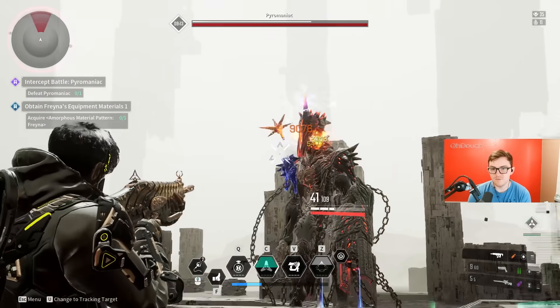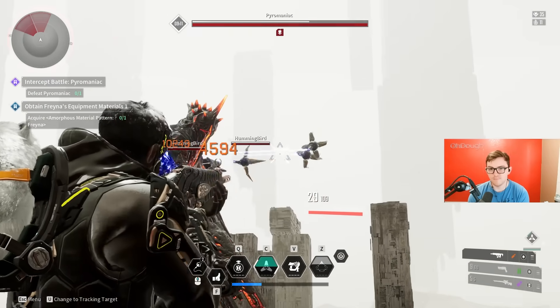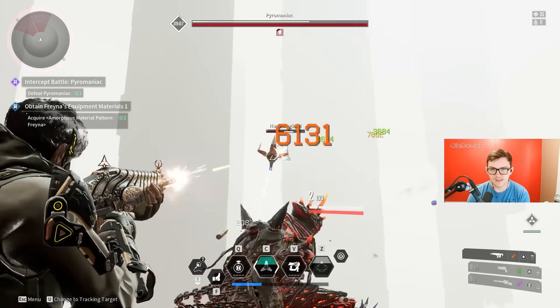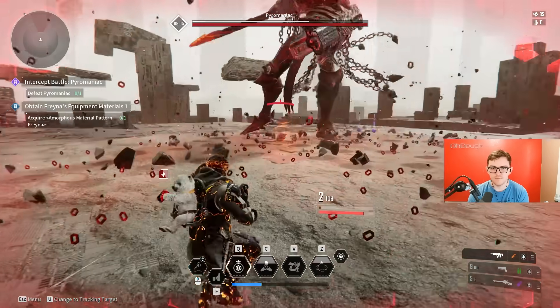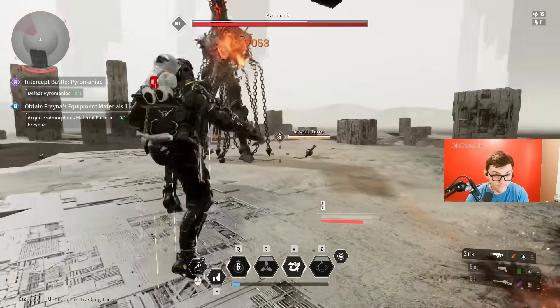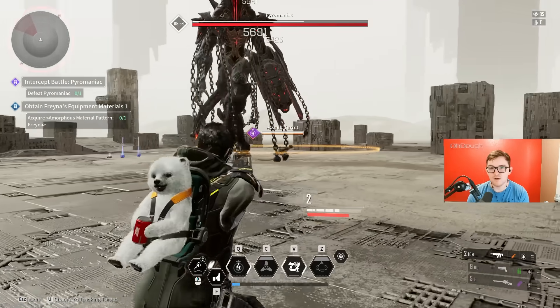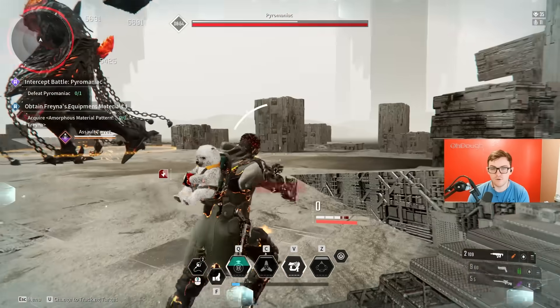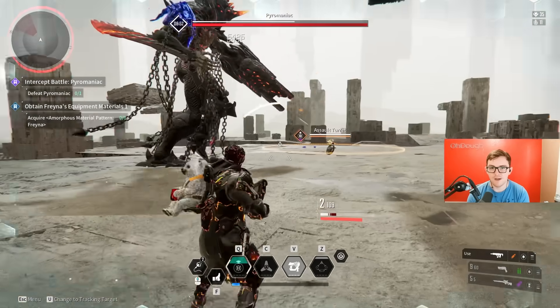For that fireball thing, it shoots out smaller tracking balls. You can either run towards it and stop attacking — which is a smart move — or you want to get behind cover. Running away from it just prolongs how long it exists shooting fireballs at you and you'll take more damage. So run towards it if you have to, or get behind cover if you can.